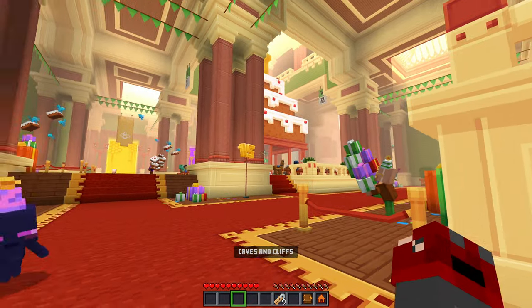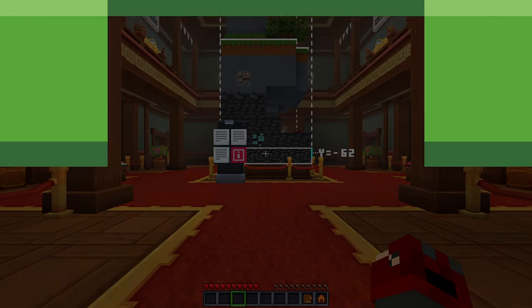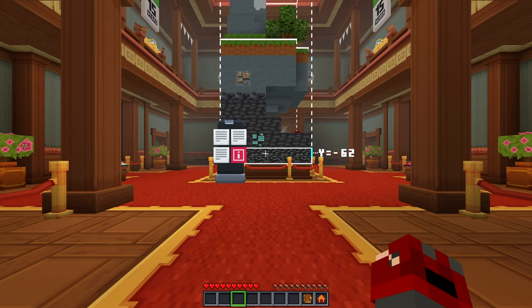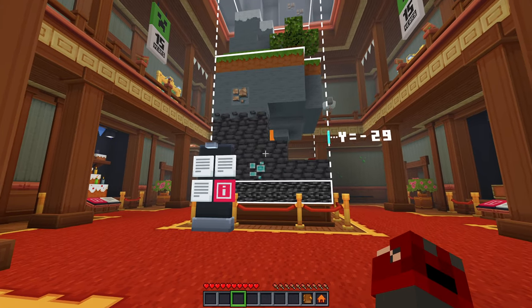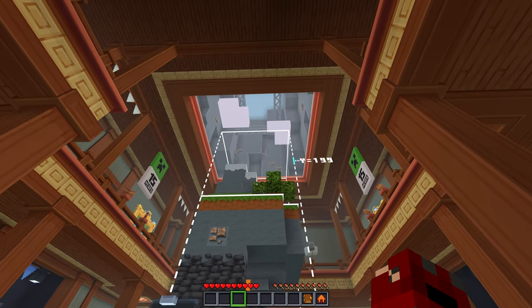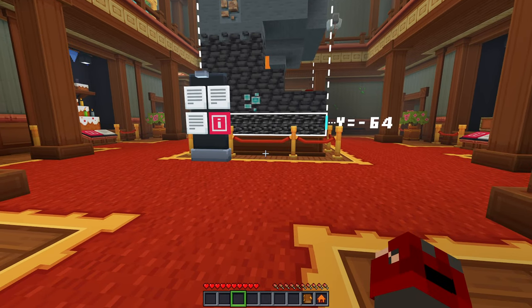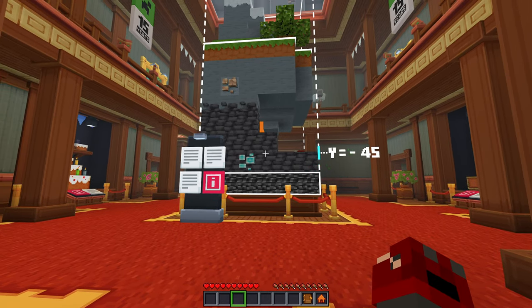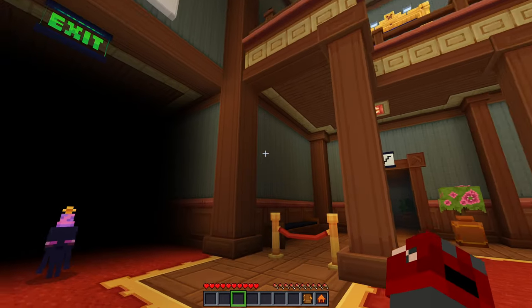Alright, caves and cliffs — let's start this one. We probably won't be able to finish it but there's a possibility, and we can just finish it in the next part if we aren't. Y equals negative 64 — oh that's interesting, it changes. 320 is the highest and negative 64 is the lowest. That's pretty cool, I like that little animation.